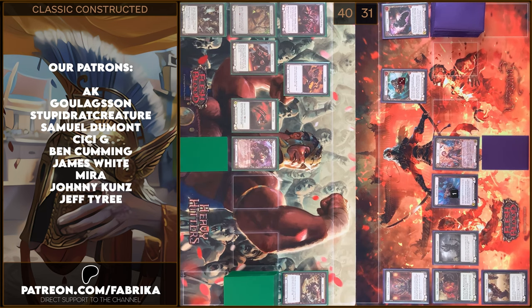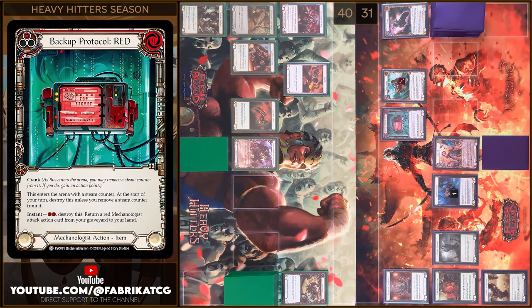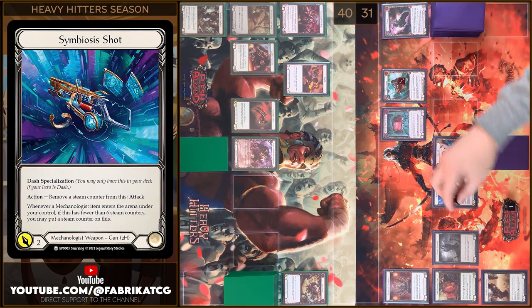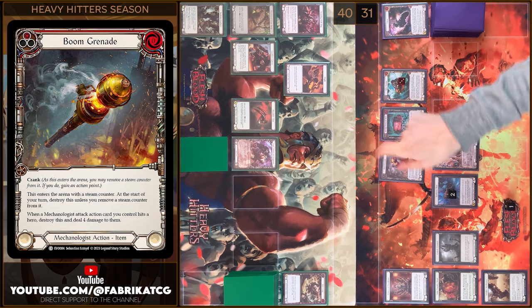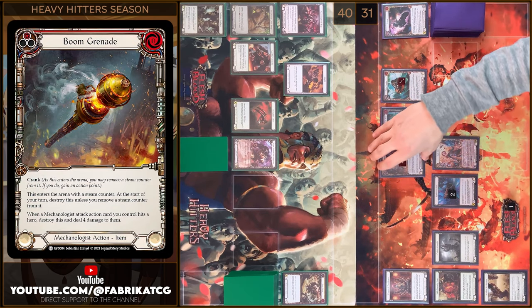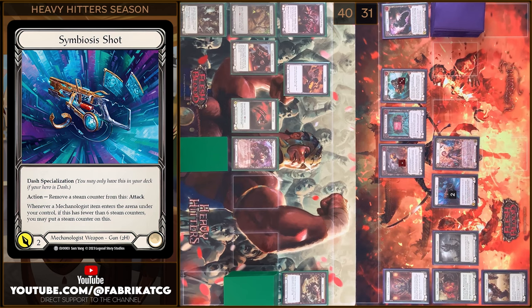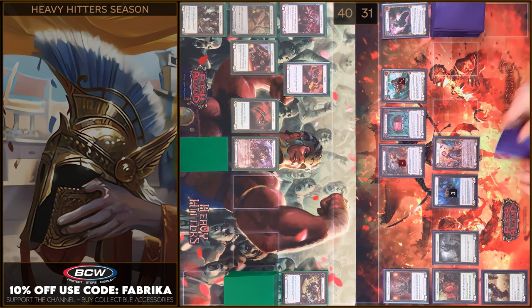I'm gonna play Backup Protocol Red. I'm gonna use Crank — I'm gonna remove a Steam Counter from it. I gain one Action Point. Next I'm gonna play Boom Grenade. In the end I'm gonna arsenal this card.